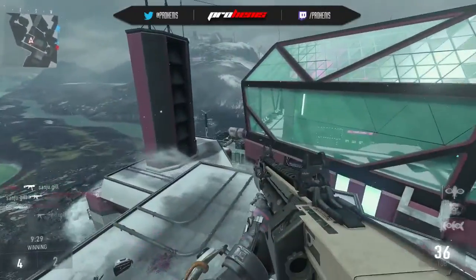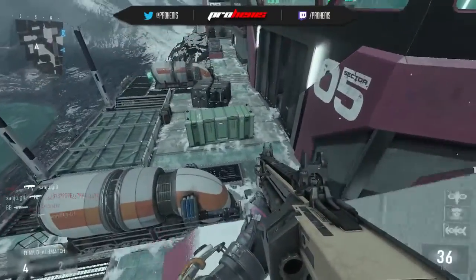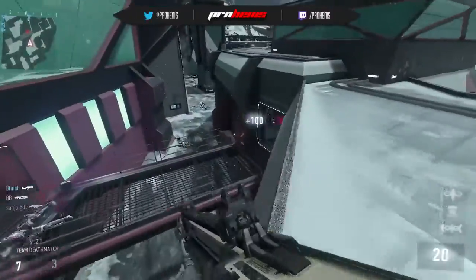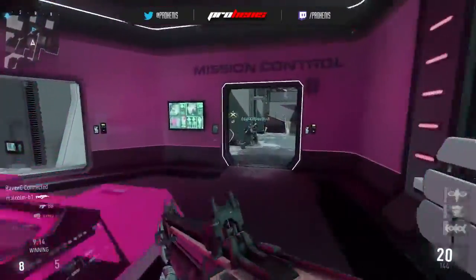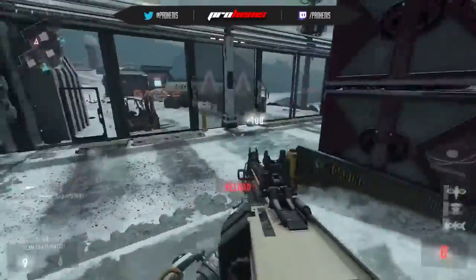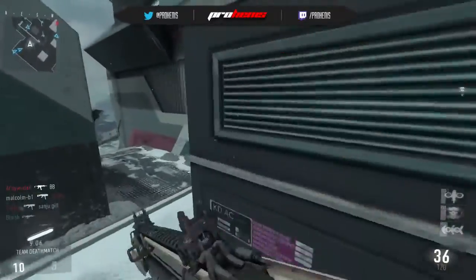Not able to pick off a kill there, but I think there was a guy down here near the B objective. Not seeing anybody — oh, there's three guys right here! Pick the other one off — oh no, we weren't able to jump up in there. Maybe he heard me... oh, here he is! Nice, able to pick him off!